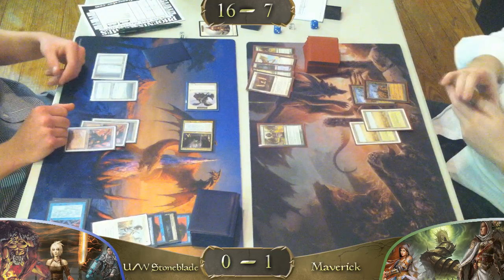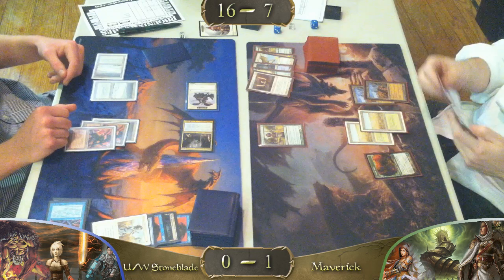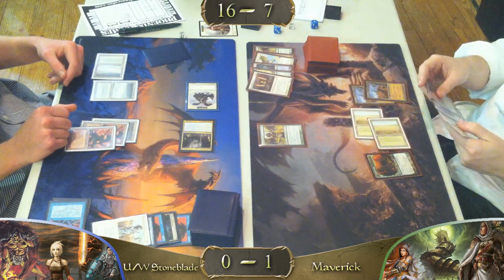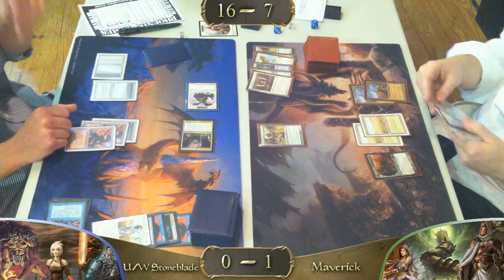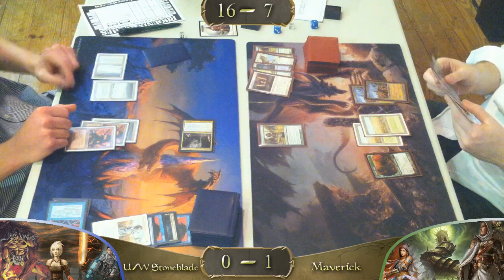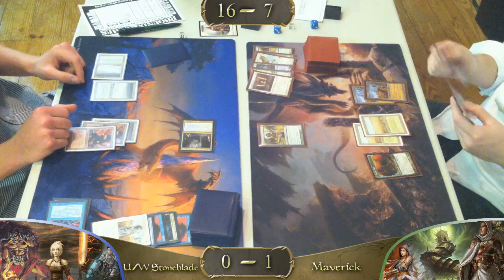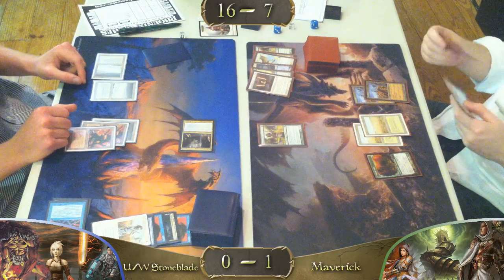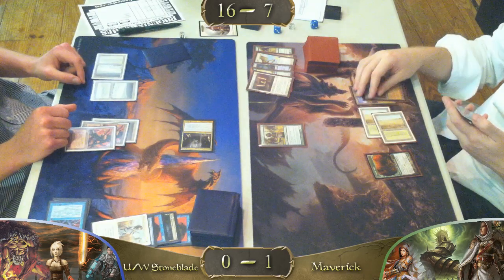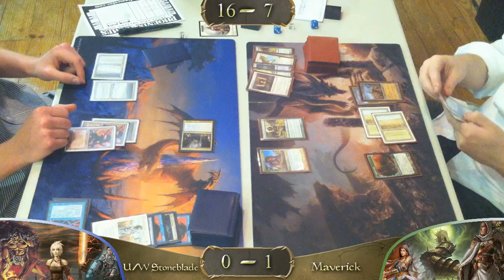I don't understand why the Scryb Ranger went to the graveyard — it should be exiled. And the Angel token goes away too, just in case you didn't know that. How good would that card be if it didn't? It would be insanely broken — much more than it already is.